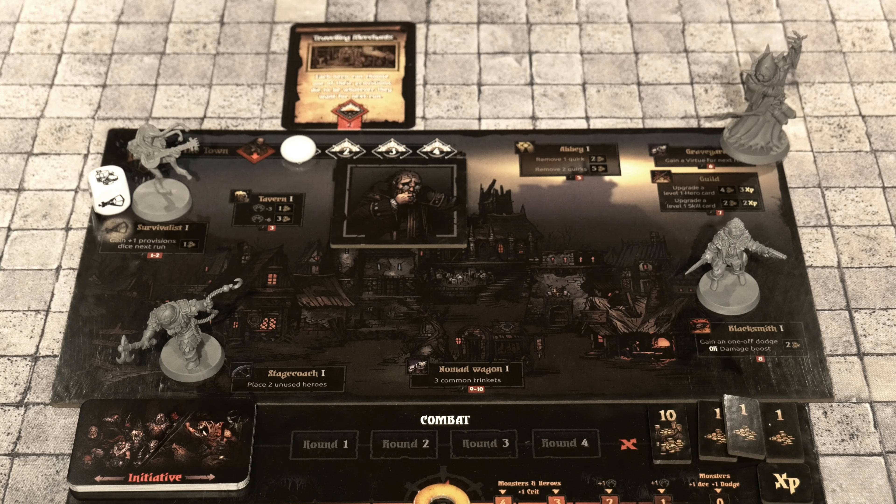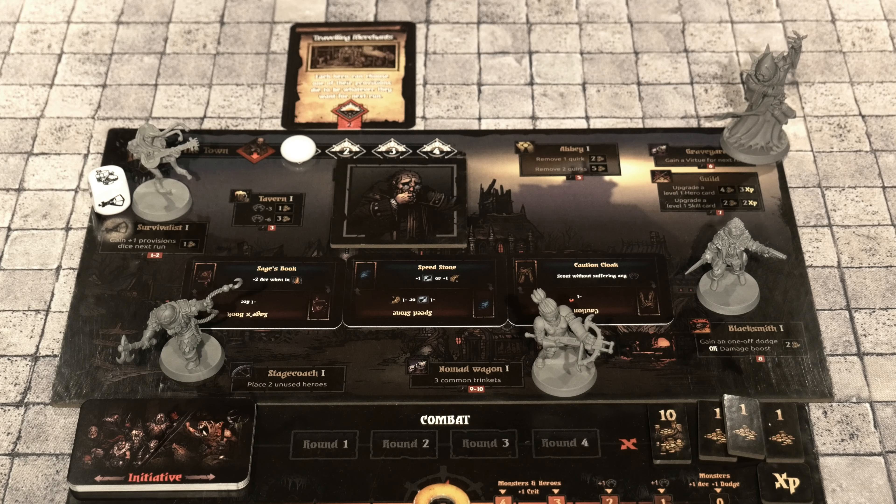The Highwayman has a default dodge value of one and likes heading to the Blacksmith to pay two gold to gain a one-off dodge. The Arbalest is most interested in checking out the Nomad Wagon because the Arbalest doesn't have any trinkets, whereas the Highwayman already has a trinket and so does the Jester, which is why they didn't go there right away. The Jester or Highwayman could have gone to the Nomad Wagon and replaced a trinket, but being at level one they can only have one trinket.